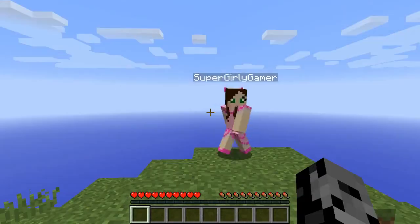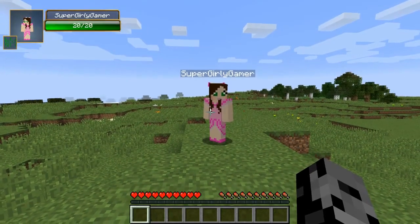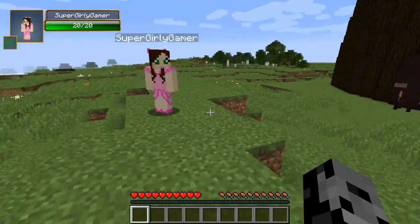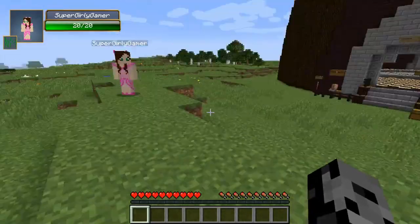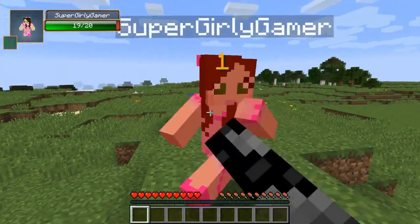Today we're actually fighting the Rock God — it's super powerful and it's going to be an epic fight. If you're new to the series, basically what we do is open some really cool lucky blocks. We barely even die at all. No — we die over and over again, we troll each other.